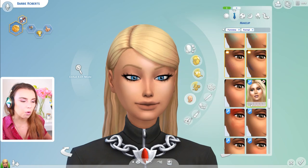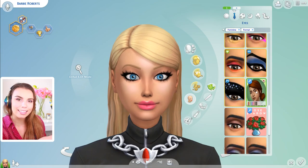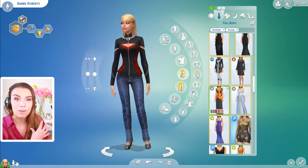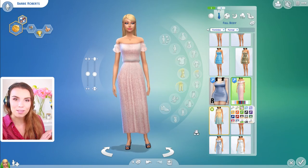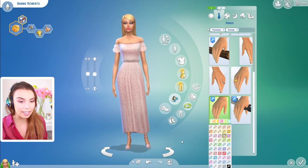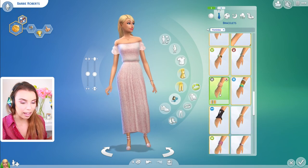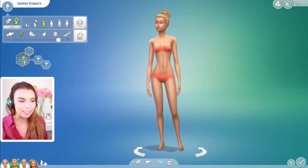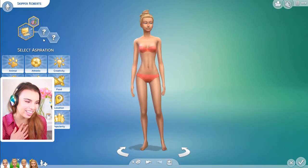Barbie probably doesn't let her friends wear hoop earrings — but she would, because in the TV show she's really nice. She's going to be a friend of the world, she's cheerful, she's ambitious, she's a good sim. We're definitely going with the Barbie theme. I remember in my original first series I actually made Barbie evil because I thought it would be so funny, like really stuck up and evil — that's kind of how I saw the Barbie character when I was younger.